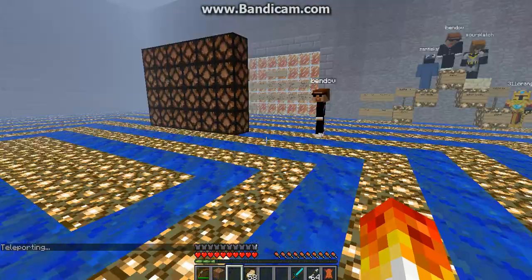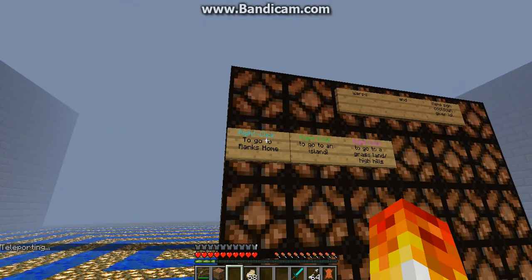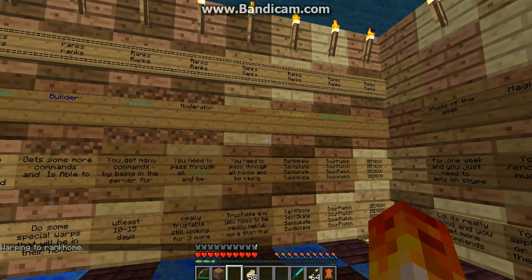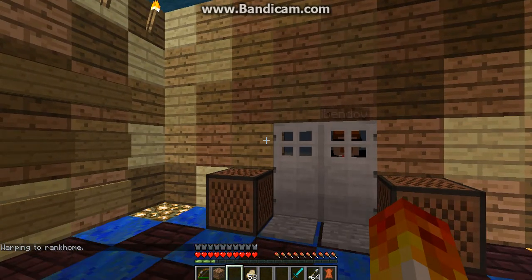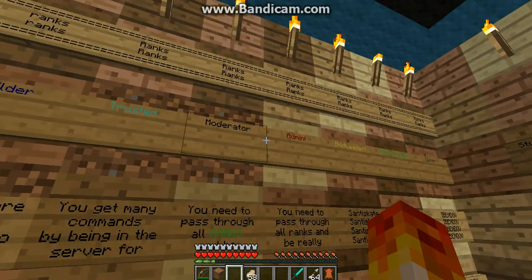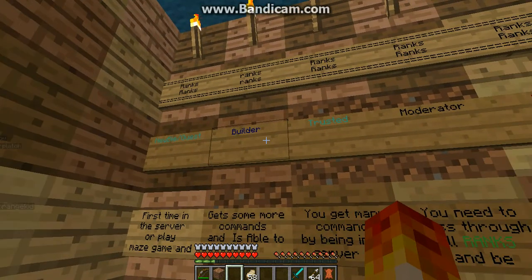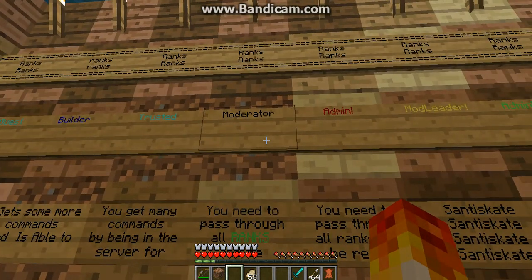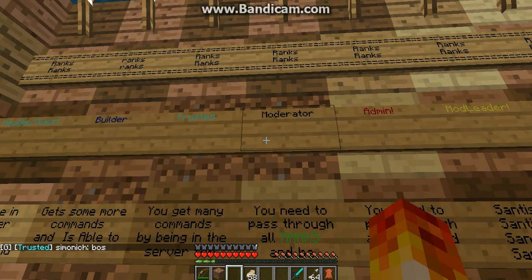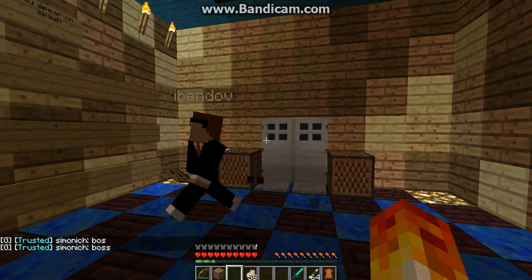Okay, first I'm gonna show you the rank home — where you can see the ranks you get. So here you can see the ranks: first Newbie, then Builder, then Trusted, then Moderator, then Admin, then Mod Leader, then Admin Leader. I'm Trusted right now.